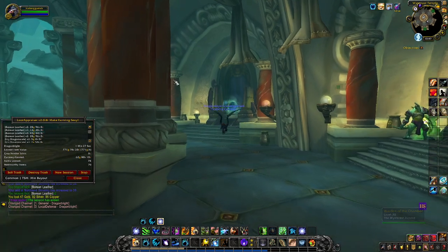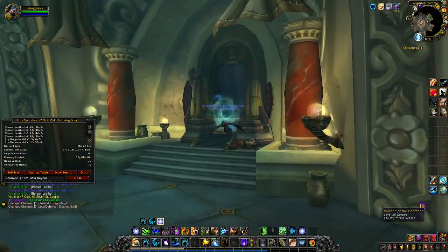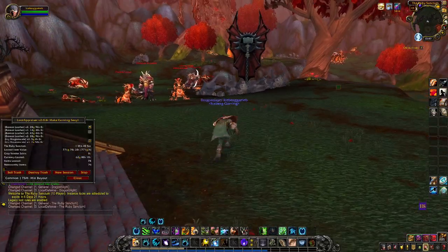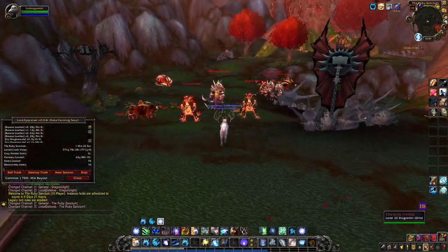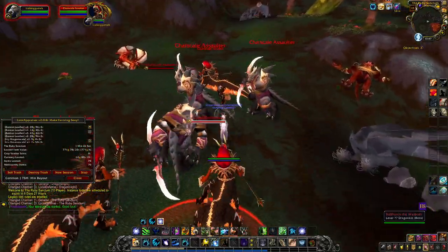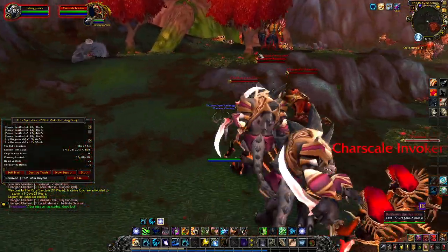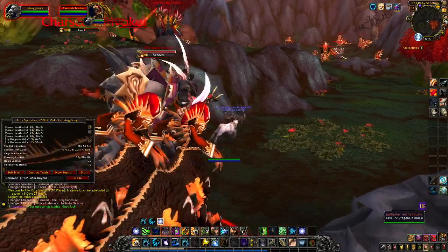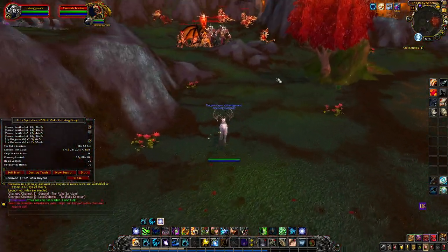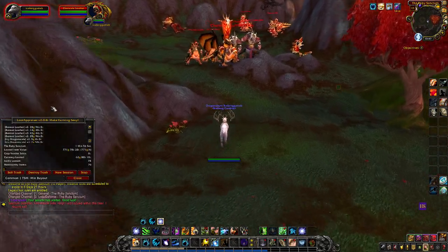After we zone out, we're heading over to the Ruby Sanctum. Once inside, we're just going to run around and gather everything up. We are going to be skipping this large guy over here because he is a mini-boss and he will save you to the instance if you kill him, so we're just gathering up all of the trash.